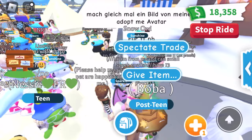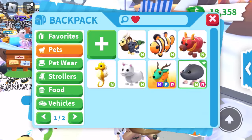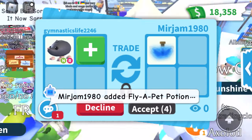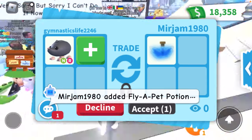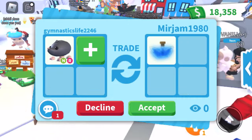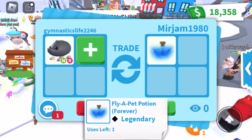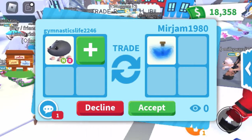Let's actually go and trade this person — oh, they're in a trade. We'll spectate their trade. Somebody sent us a trade. We got a fly potion offer — this is actually a pretty good offer. A fly potion is probably worth like two to three legendaries, but I kind of prefer neon pets if I'm being honest, so I don't think we're going to do this trade.